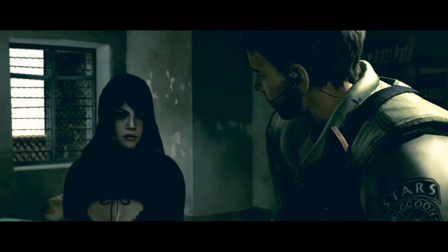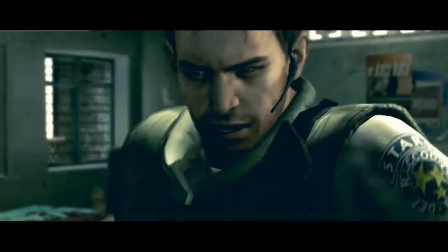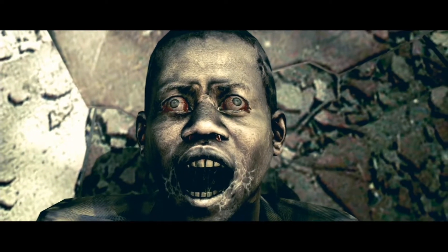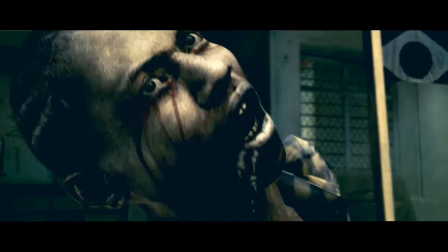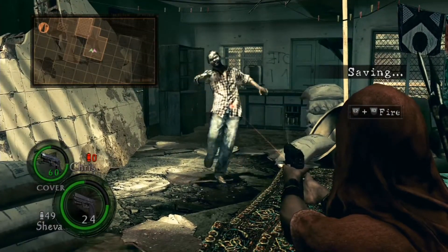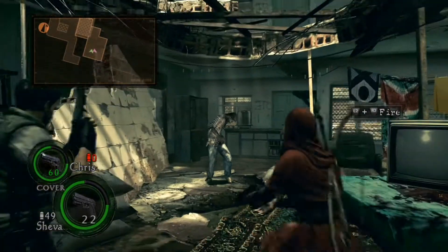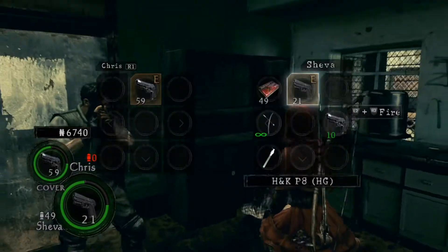Look at this Majini - he's gonna charge at you. So in professional he will always charge at you, which is good because he won't go after Chris. The co-op AI is bad, I know. One of the reasons I picked the longbow is because of the treasure - this treasure area needs quite a lot of ammo, so use anything. This walkthrough covers treasures.